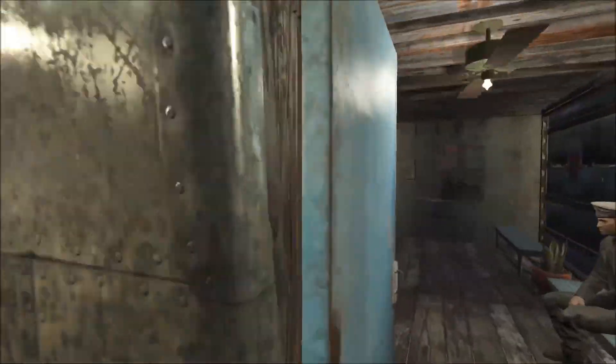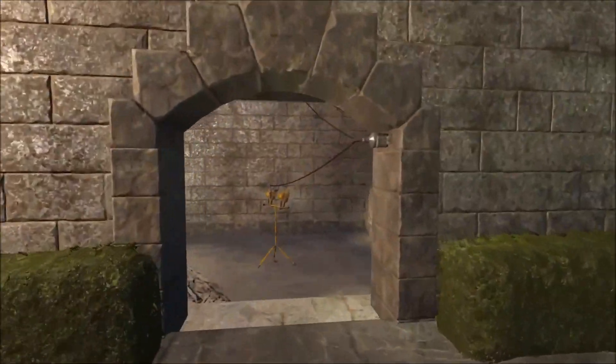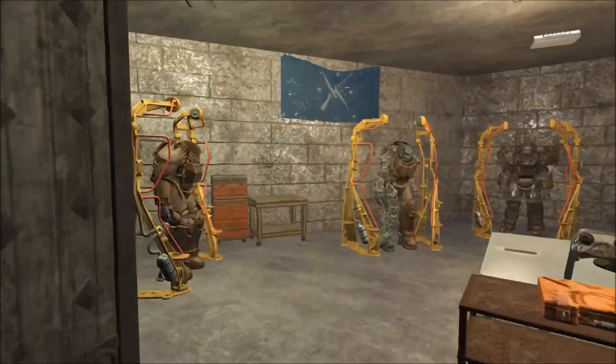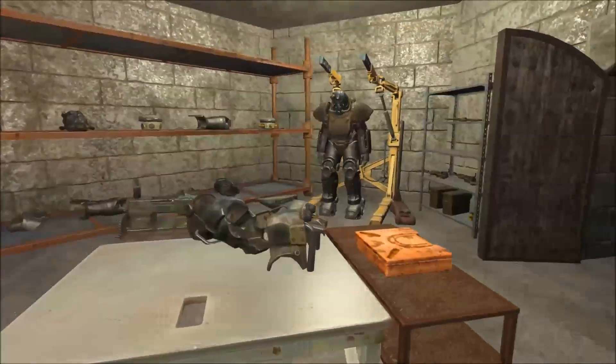We're going to come over here. This is a foyer to the staircase to get into the bar, which we'll take a look at in a little bit. This is the clothing store — I have it all stocked up. And here is the power armor crafting station. I build all my power armor here until I have a complete set.